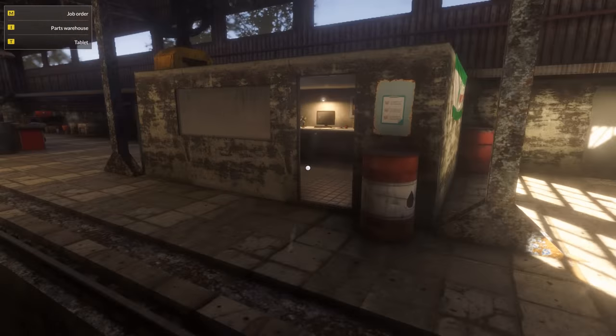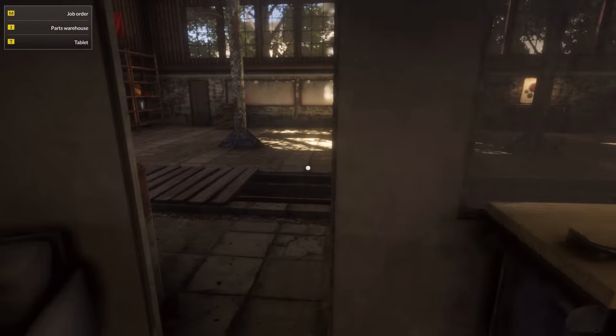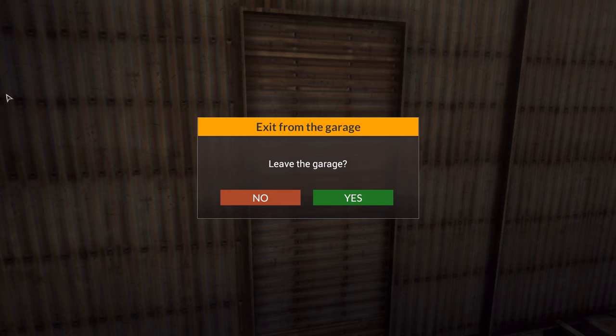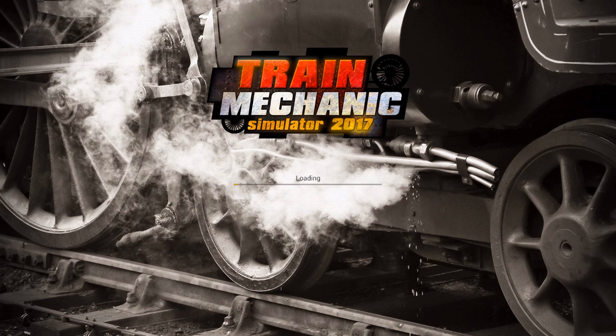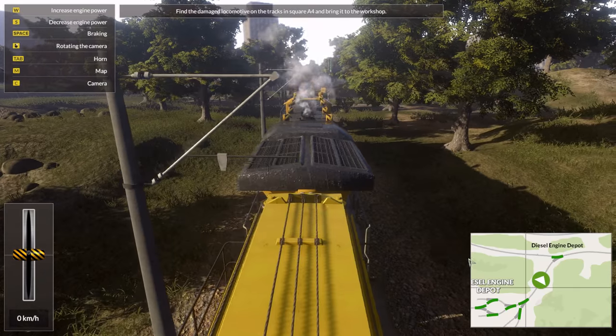Now we have the one where we actually have to go and fetch the train. There is a problem with the traction motors — oh, this is going to be an electric job now. The motors have a problem. Train Mechanic Simulator 2017 — it's going to be quite interesting when we start working on the steam engines. A4 — bring it to the workshop.